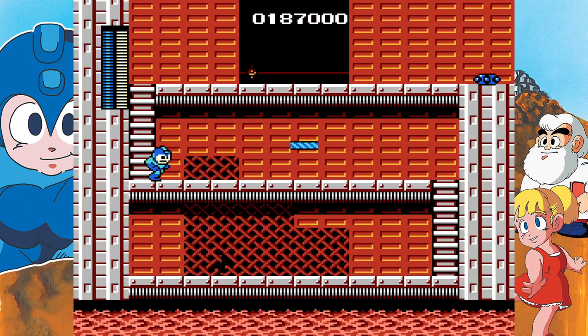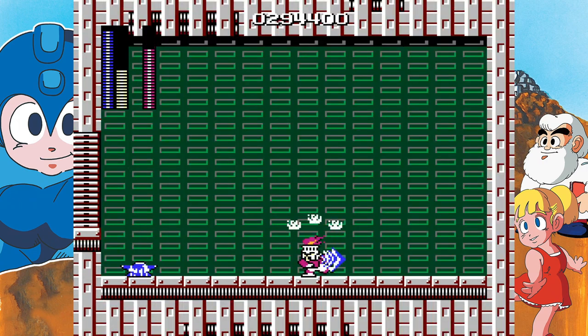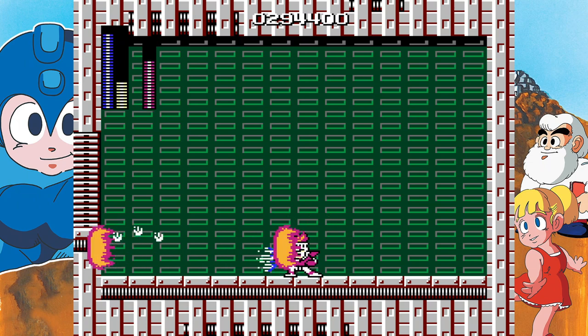I was only able to zip a few times, so I don't have that many clips to show you guys, but it is honestly a really useful glitch. Fire Man is a really tough boss, but luckily we can just pause buffer and kill him instantly.